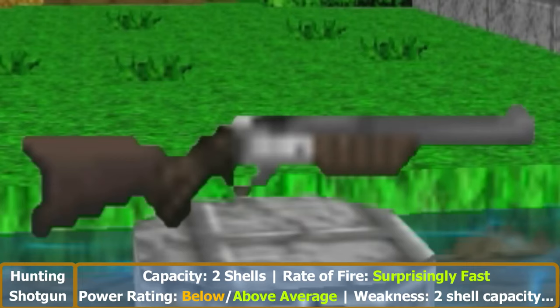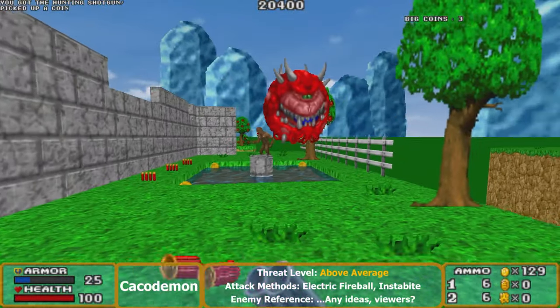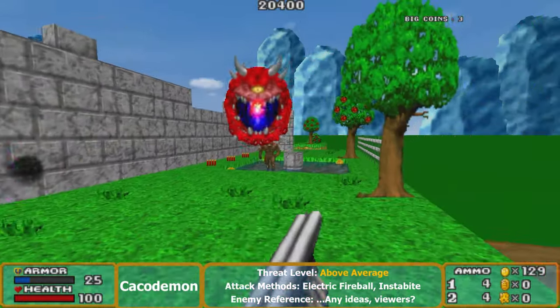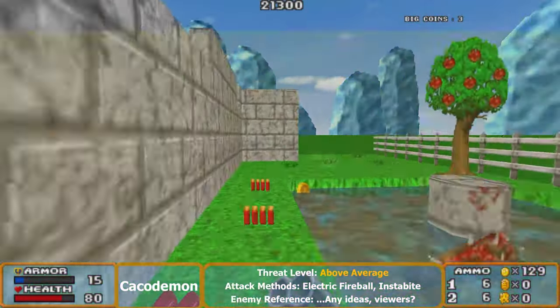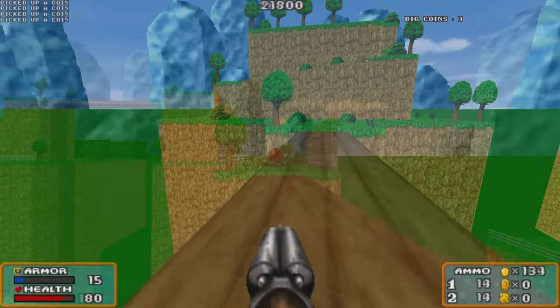We're picking that shotgun up immediately because I see a Cacodemon and all these shells need to go right into its ugly face. Cacodemons are going to be one of the main threats in this level, so watch your back.